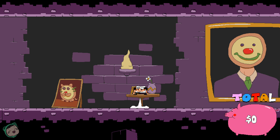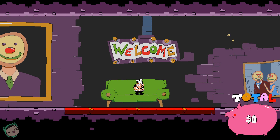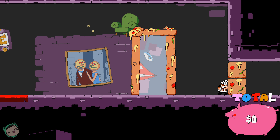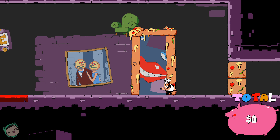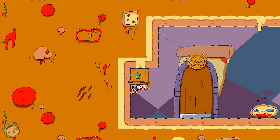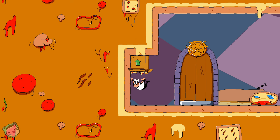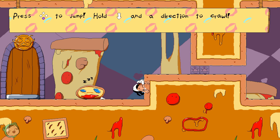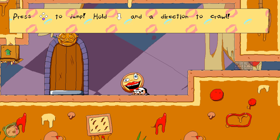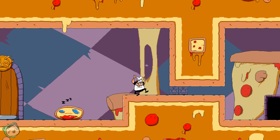I wonder if it's like Mario where we can just jump on top of them. I guess I can't break that. I guess we learn as we go. Press that to jump, hold down in the direction to crawl. I was going to say there's no tutorial, but then there is.